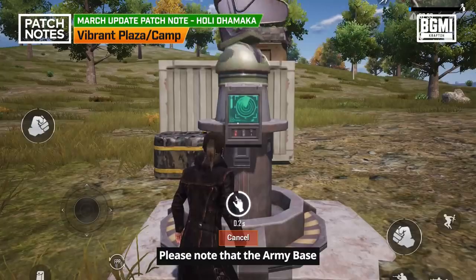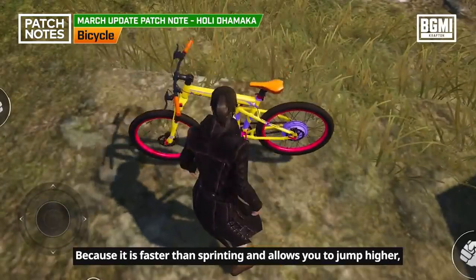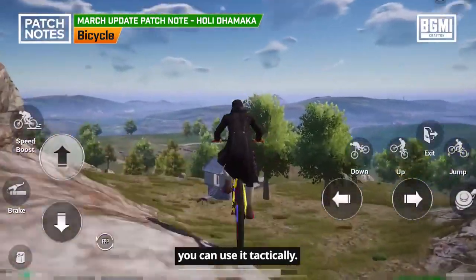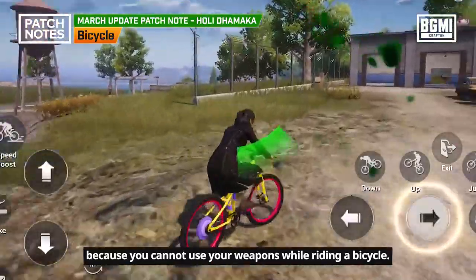Please note that the army base where you can scan locations of spawned vehicles is marked in the mini-map. At Rainbow Square and Camp, a new vehicle is featured: the Bicycle. Because it is faster than sprinting and allows you to jump higher, you can use it tactically. However, you may become vulnerable to enemy attack because you cannot use your weapons while riding a bicycle.